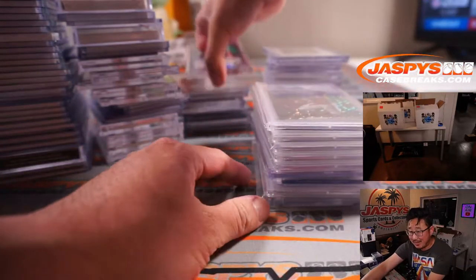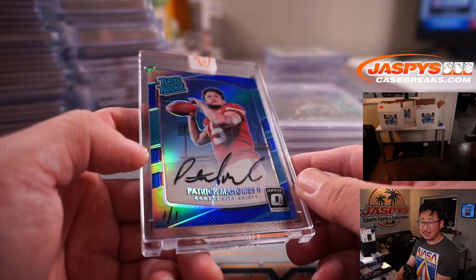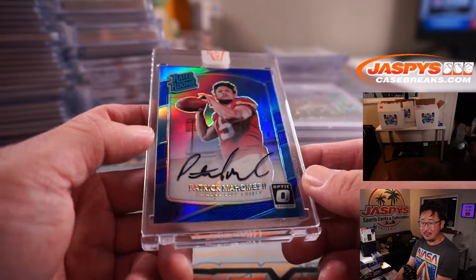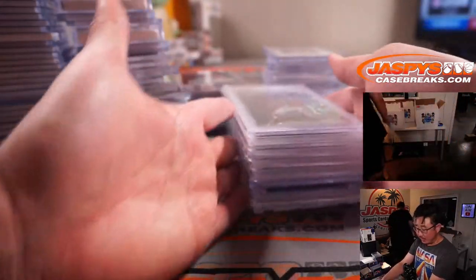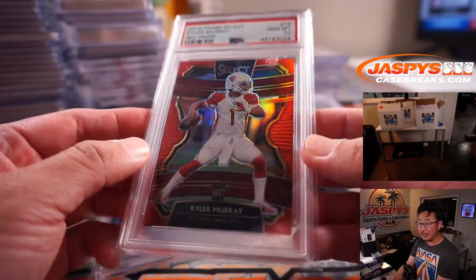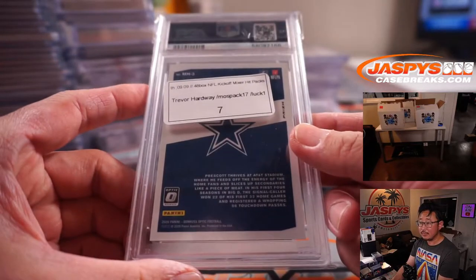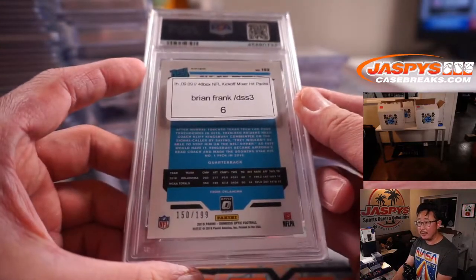And then we had those Father's Day packs — Jaspis hit packs that we gave away. So there were some bonus packs from our shop collection, just stuff we've procured over our travels. Bennett, you had the Chiefs — congrats, man. I don't think there was a lot of other Chiefs, maybe some other parallels, like second or third year Mahomes or something like that, but nothing super significant. The gold shimmer Mahomes out of Mosaic was pretty cool too.